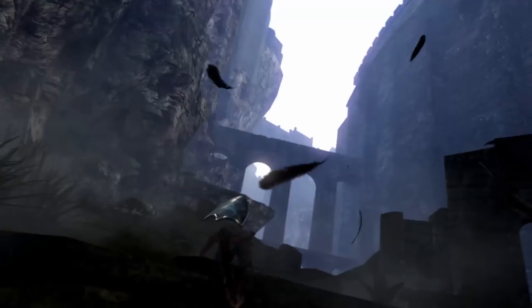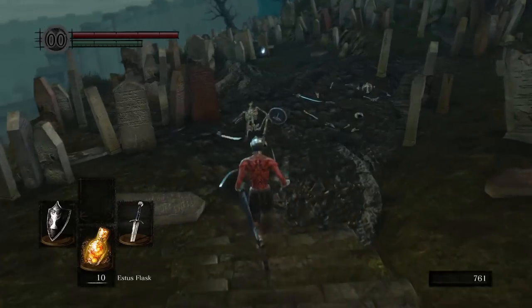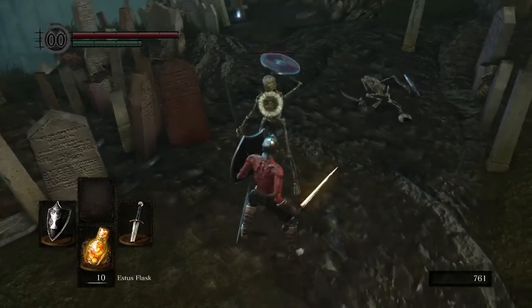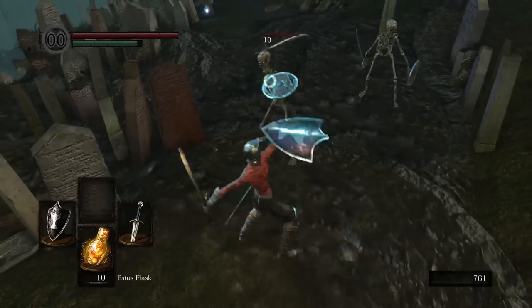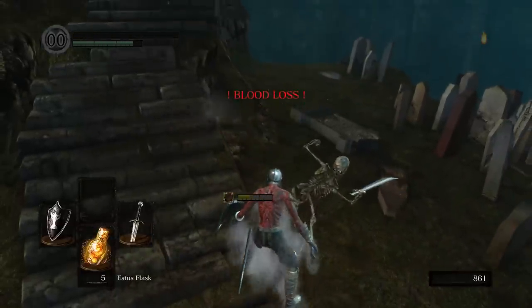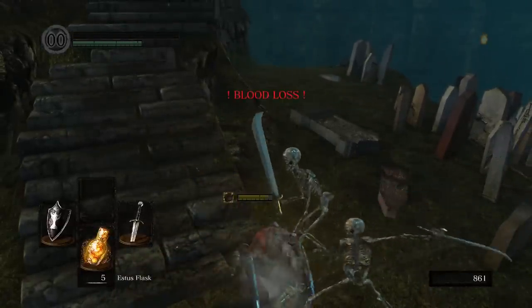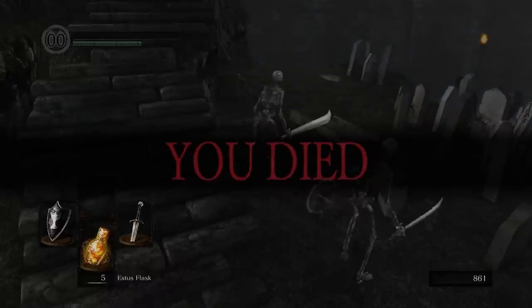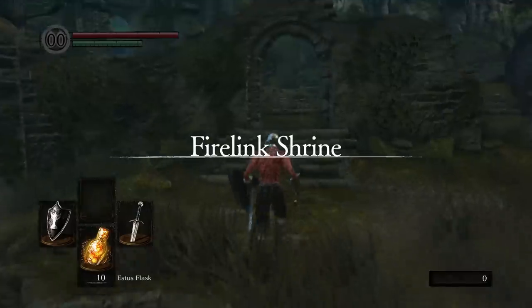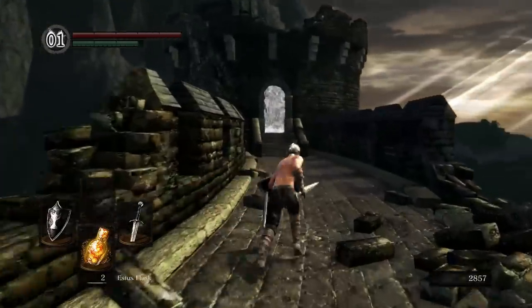Now it's on to Firelink Shrine, where we meet this asshole. He tells us to proceed onwards to the Graveyard. The skeletons there provide a great challenge for new players to learn and put their knowledge to the test. Let's skip the Graveyard for now. After making our way through Undead Burg, we fight our first real boss — the Taurus Demon.